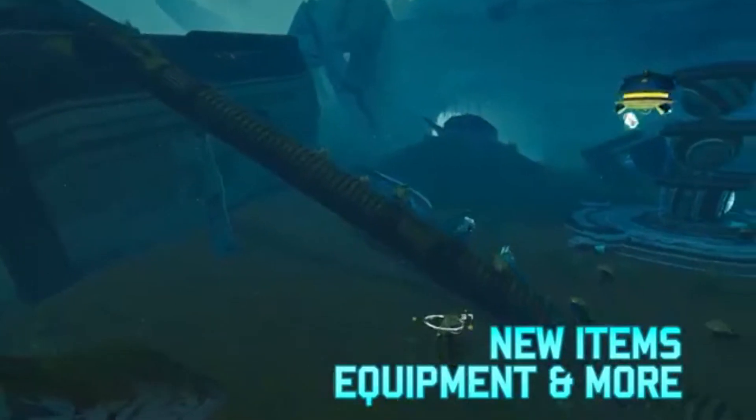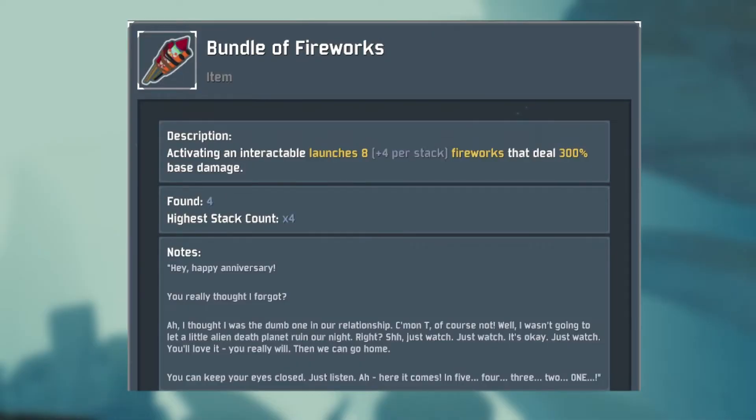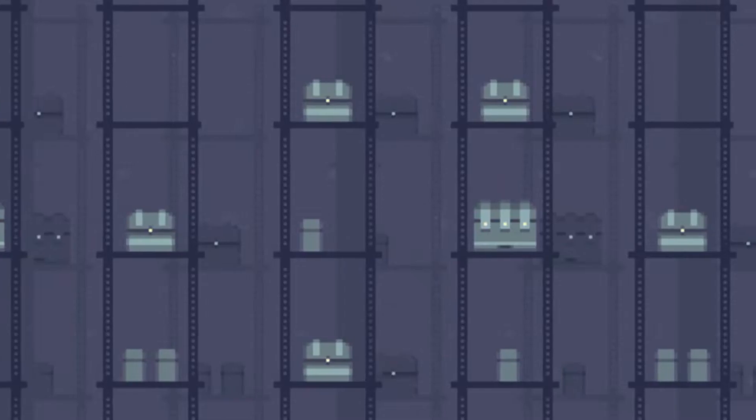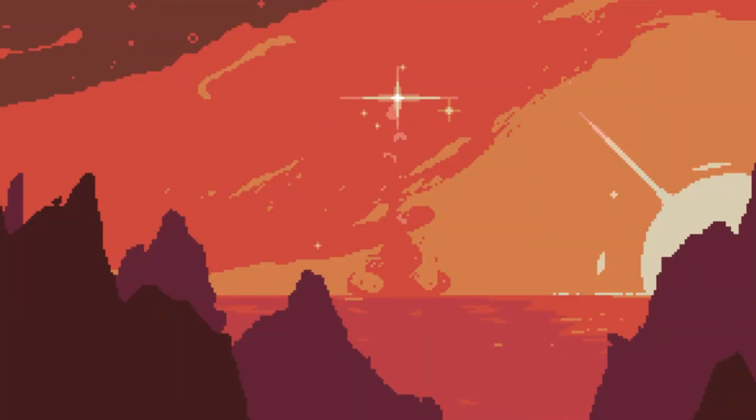When it comes to the logbook, the entry for the bundle of fireworks arrived in the Skills 2.0 patch, and it tells a story of what is presumed to be a couple of some kind surrounded on Petrichor V. One of them gets this bundle of fireworks to celebrate their anniversary, and the log ends with a countdown. Safe to say it probably backfired heavily. Apart from keeping up the tragic-comic nature of the firework log from the first game, it also hints that either there were a lot of fireworks on board, or the canonical survivor did not utilize them in their run through the planet.